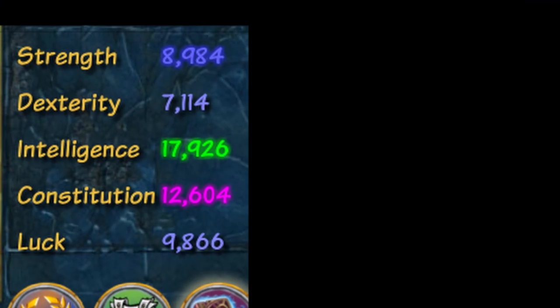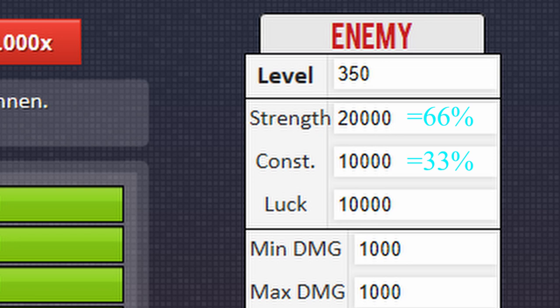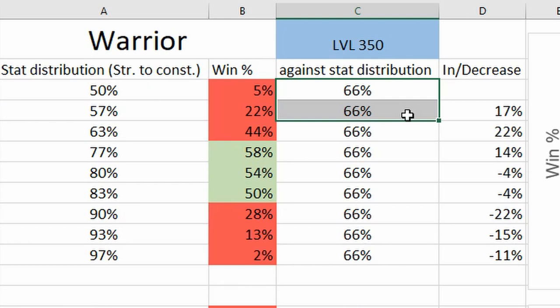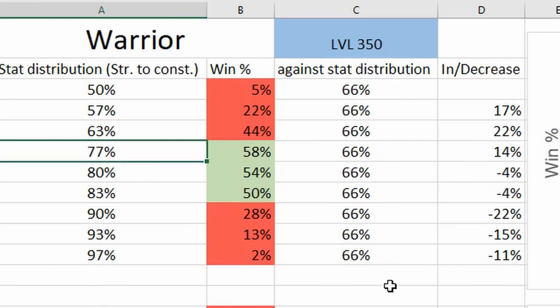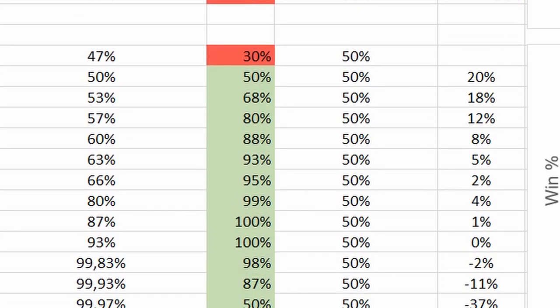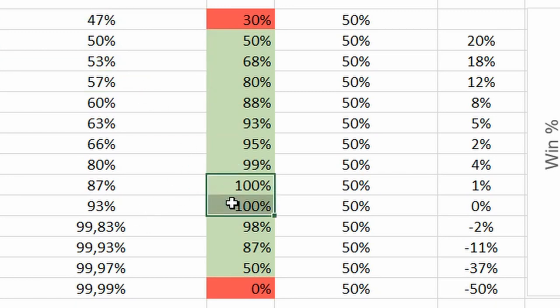I am using realistic values for level 350 characters, but I also tried everything for lower levels and the win rate is pretty much the same there. I always used an enemy player with a 66 main attribute to 33 constitution point distribution, and then another enemy player with a 50-50 distribution. The warrior always has a decent win rate from 70% to 85%, but on the second graph he has a really high win rate compared to the two other classes — around 90 to 100%.